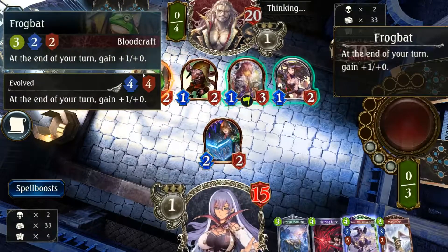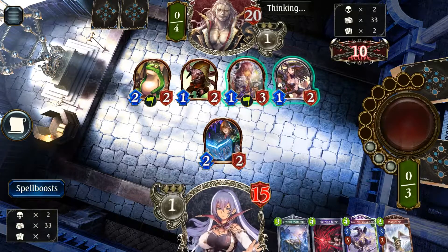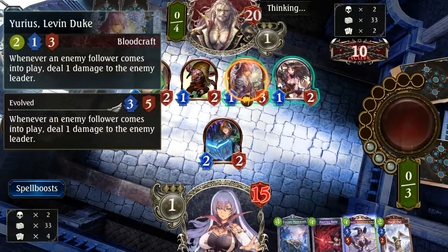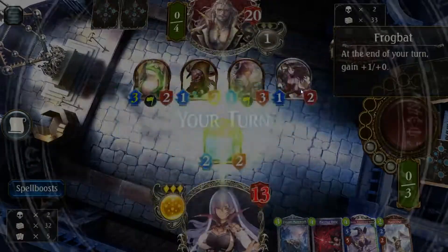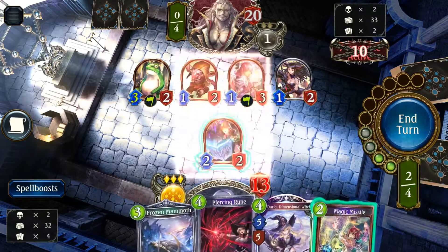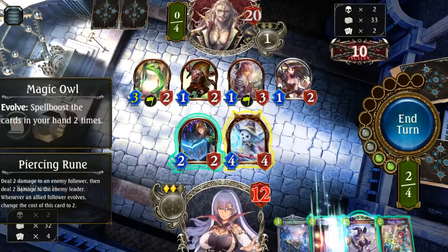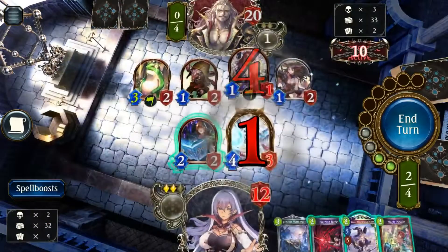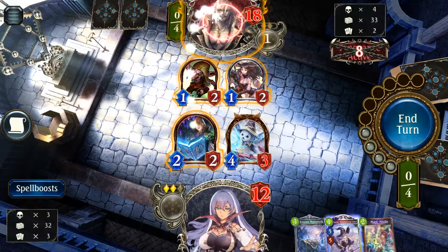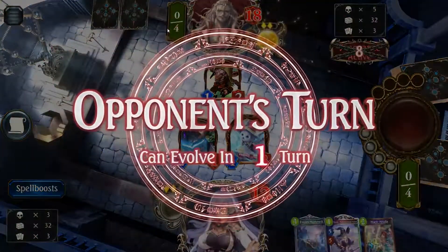A frog bat — never seen this being played before. Interesting, and it's cute, more like Pepe. Okay, going face — Eureka, Eureka. Magic Missiles, I can actually go with the magic all out, evolve it, and then deal with this, piercing rune it, and then try to clear the board a little. He's kind of board-stuck right now, very bored, running out of fuel as well.